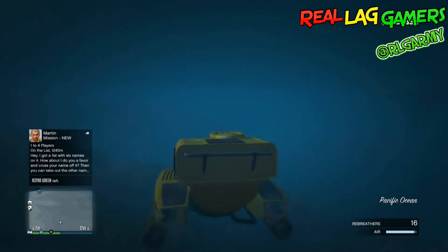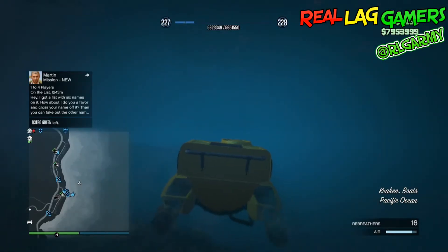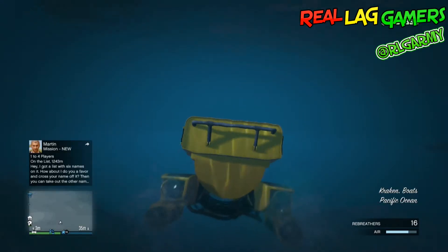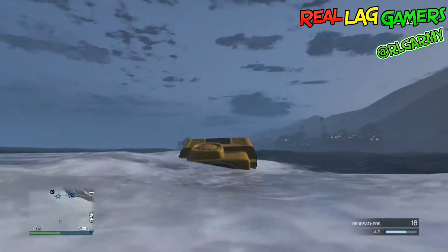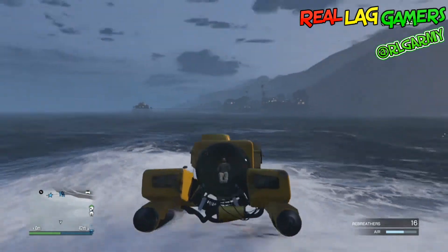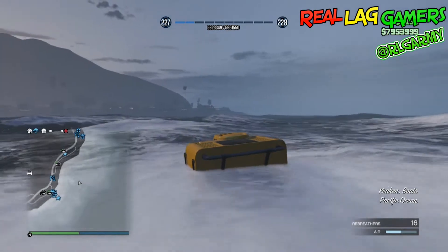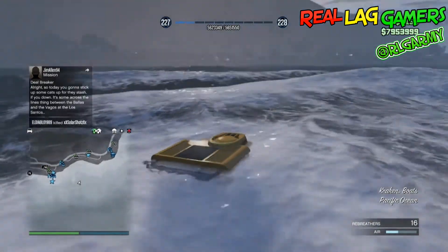Torpedo launchers, anything you can think of — comment down below what would be a great underwater weapon. A harpoon underwater, something like that, just see it coming through and get hit in the head with it. It doesn't even have to be strictly underwater — something against submarines and people hiding underwater, because this actually happens pretty often. I think it should be updated in the game since we do have rebreathers and can stay underwater for a long time.